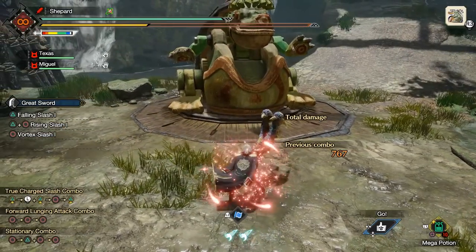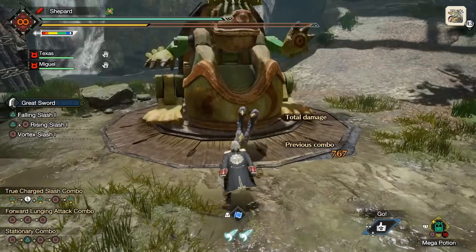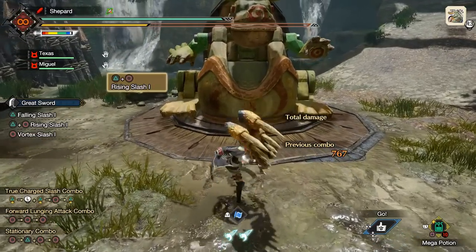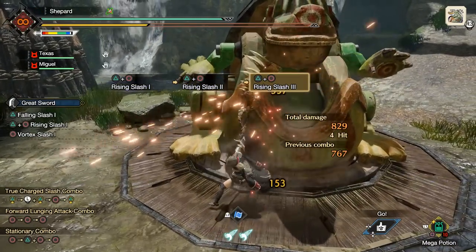And then Triangle Circle — this one gets a little wild to aim. We're going to try and use it from a distance here. This is like if for some reason you wanted to get started from a distance. And the final hit here hits twice.